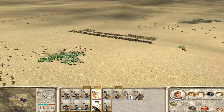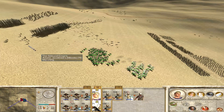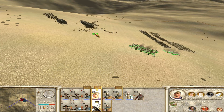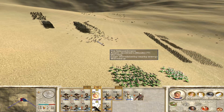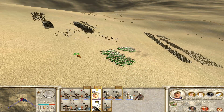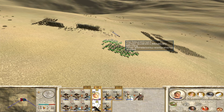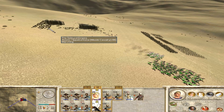Our cavalry are proving why skirmishers need cavalry support, and why the Seleucids are kind of stupid. They do actually have fairly decent cavalry, but we haven't seen any of it yet. They've got companion cavalry essentially, because they are of course a successor to Alexander's Macedonian Empire. Seleucus was the general who took command of the area that became the Seleucid Empire — the empire's name comes from his name.